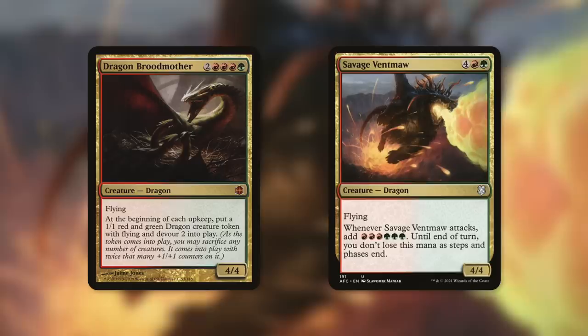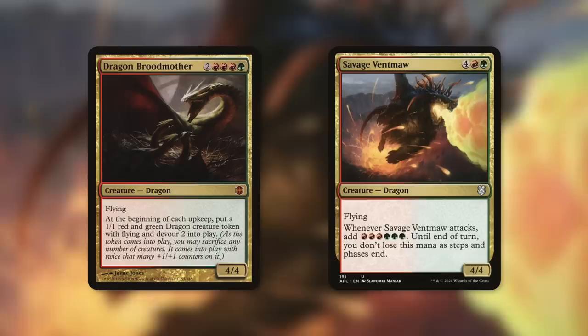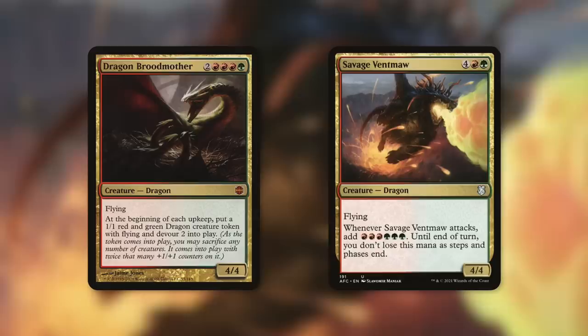Dragon Broodmother is a 4/4 flyer that says at the beginning of each upkeep — and that's everyone's upkeep, not just your own — put a 1/1 red and green dragon creature token with flying and devour 2 into play. You're going to be doubling this up with a token copy, so you're getting all the tokens — eight tokens each trip around the table. And Savage Ventmaw is a solid creature, a 4/4 flyer that when it attacks, you add three red and three green mana until end of turn, and you don't lose this mana as steps and phases end. Just swing with two of these — because you get a token copy — and get 12 mana to spend on some more lovely dragons.